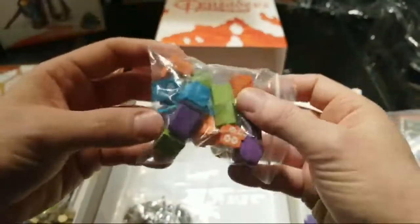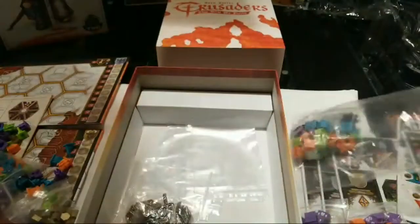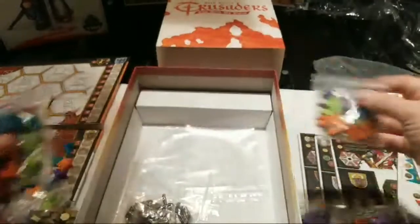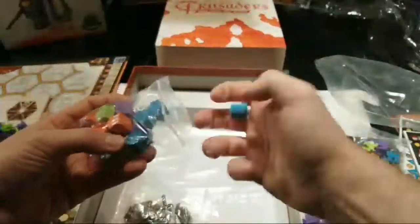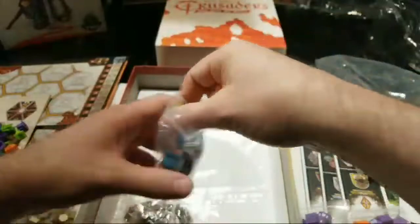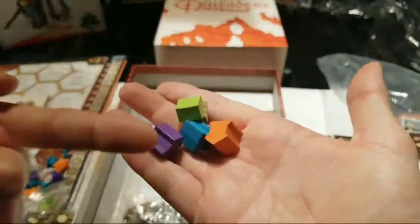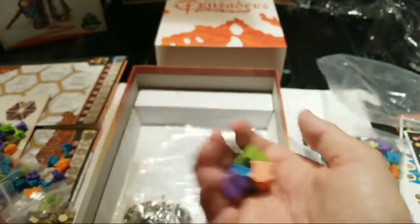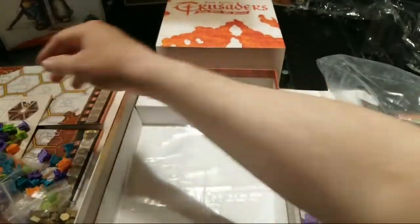Here are your little farm buildings. I'm curious to hear from others out there whether the color choices really help with color blindness. We can do a test with these little courthouses — which color is which? Purple, blue, green, orange. Hopefully they stand out for those who need it, because I know it's a real challenge. I've played with a couple of colorblind players.